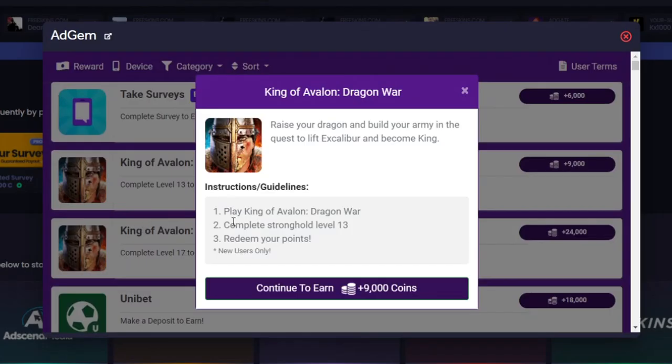So if I quickly go back to ad gem, as you can see there are some game ones here and it will tell you exactly what to do, so make sure you always read the instructions of what you need to do. A lot of people just press it and keep going and don't understand why they haven't got the points, so make sure you do read this.